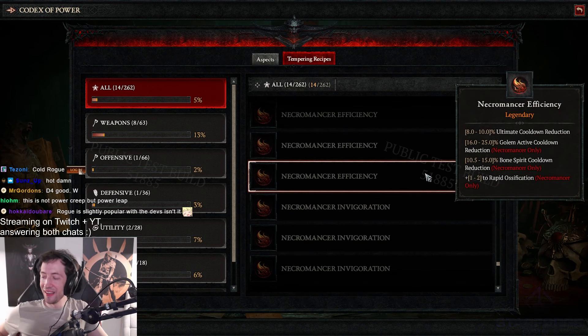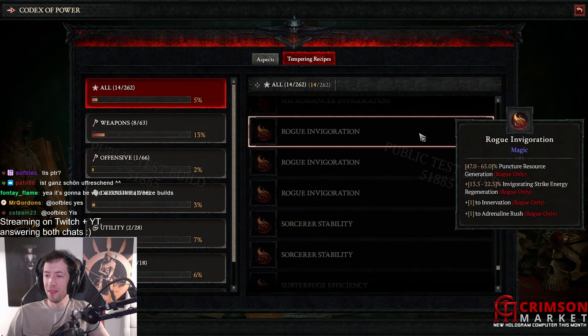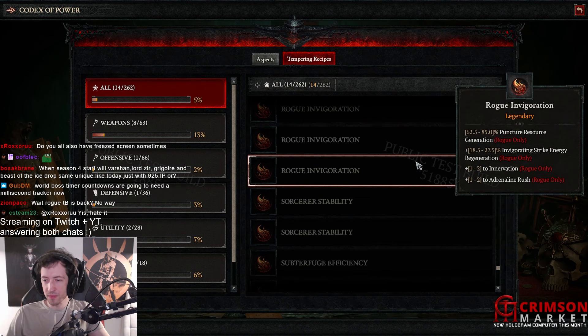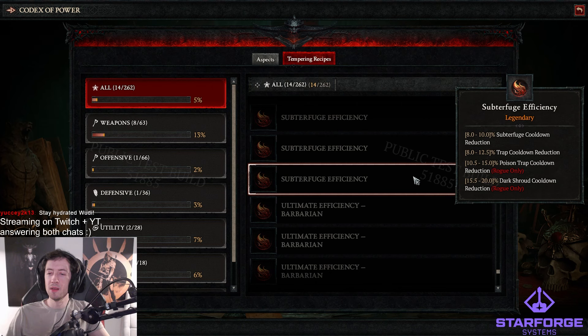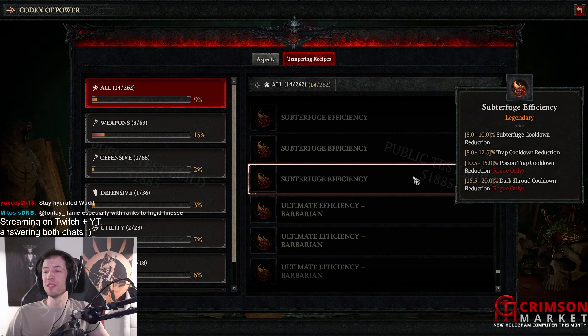I guess Blood Wave has like the shortest cooldown — I could actually use that as like an essence battery. Rogue invigoration — puncture resource generation 65%, energy regeneration, innovation, and adrenaline rush. Sorcerer stability — frigid breeze and fiery surge, so it's also resource stuff, resource passives. Subterfuge efficiency — trap cooldown, poison trap cooldown, dark shroud cooldown, subterfuge cooldown. Like, with all this cooldown stuff you can actually do a couteau every two seconds or something. Even without exposure you don't need exposure to play a trap build now properly. This also works with Death Trap.